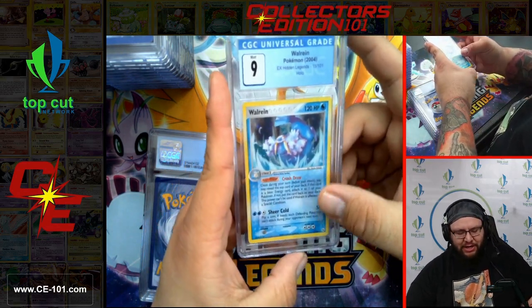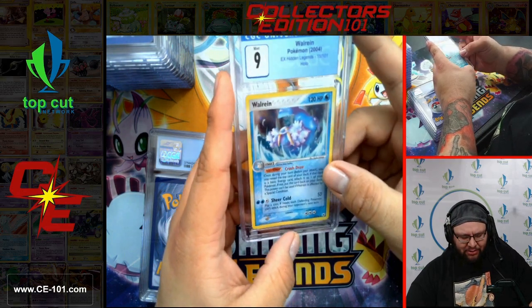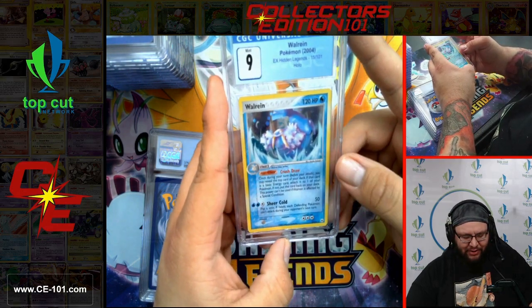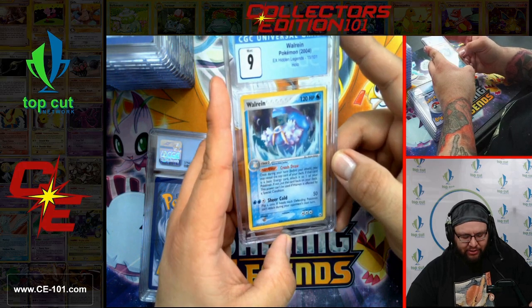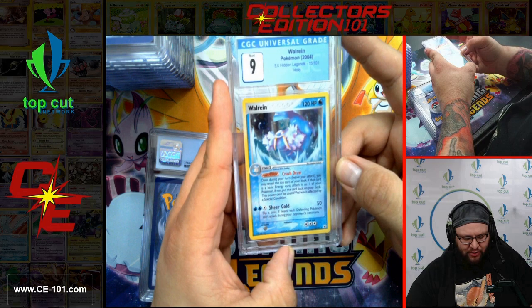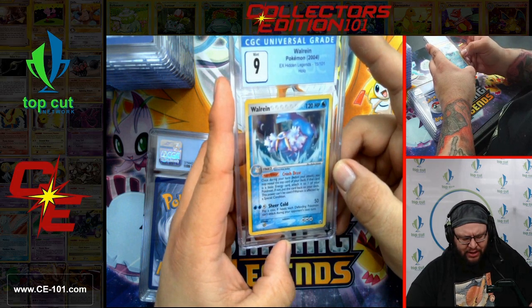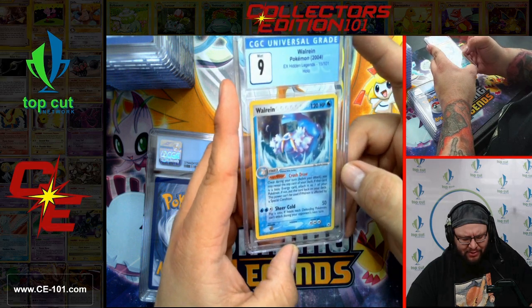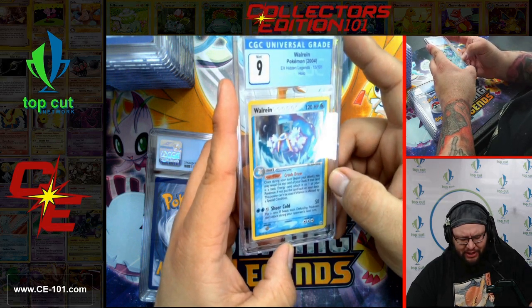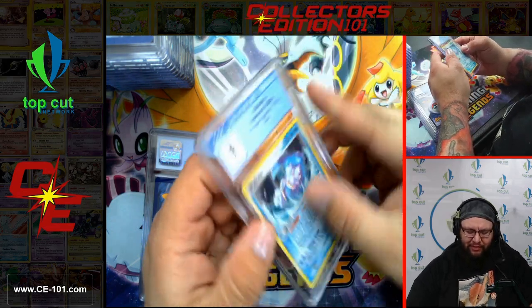Walrein from EX Hidden Legends, coming in at a 9. Beautiful card — Walrein looks like he's just having a grand old time splashing around. Crushed Ice: once during your turn, you may reveal the top card of your deck; if it has a basic energy, attach it to one of your Pokemon. If not, put it back. Very interesting ability — don't know if that's a super powerful stage 2 ability, but the card itself looks pretty cool.